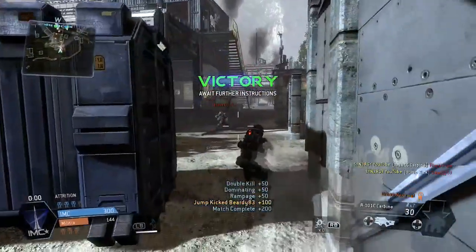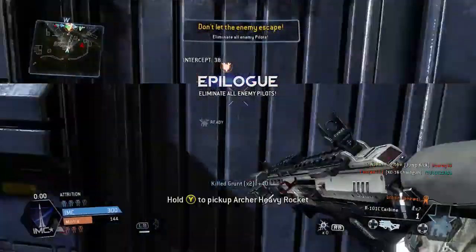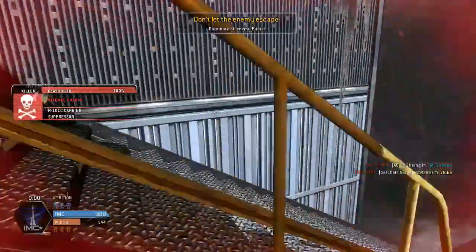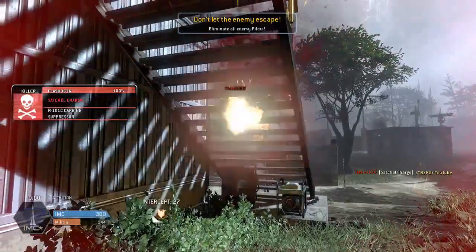That gives us a double kill and we get the victory. Flawless gameplay for you guys — 20 kills to nil, and then a death right at the back end. Typical, end of the game. I always get one death.